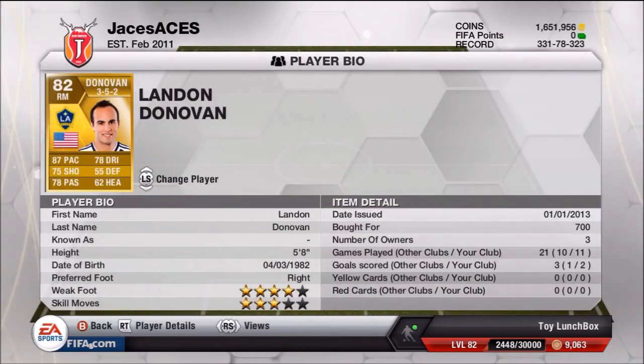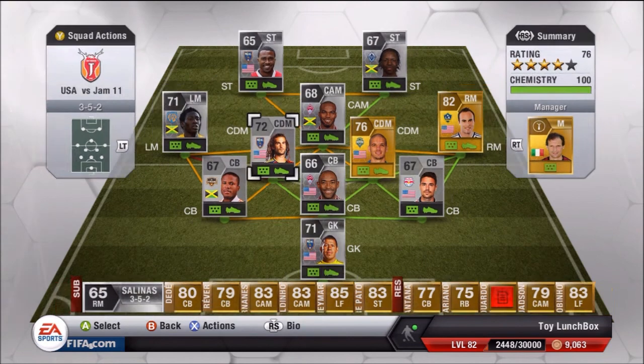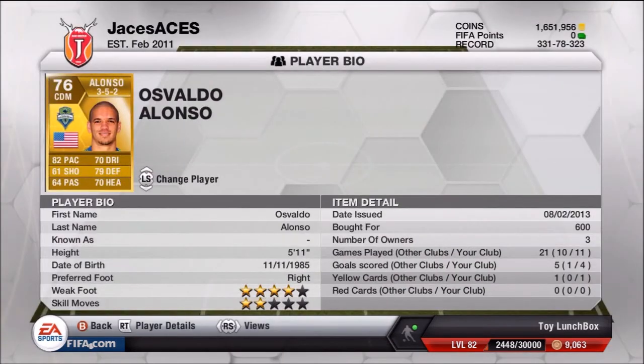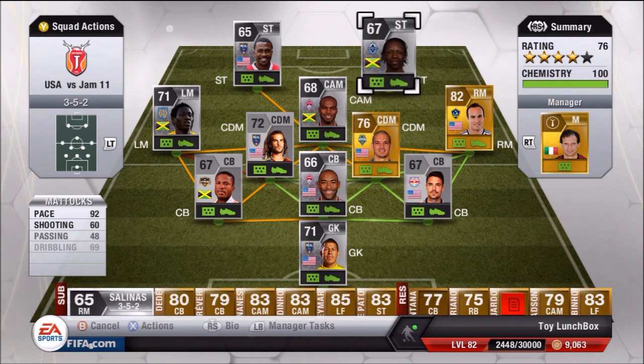In midfield we've got Donovan, Phillips as left mid, and Beckerman and Alonzo as our centre defensive mids. Beckerman is very good with defending — medium defensive rate. Alonzo has good aggressive pace, a good long shot, and pulls back a lot to help in defensive mode while also playing clean through passes.